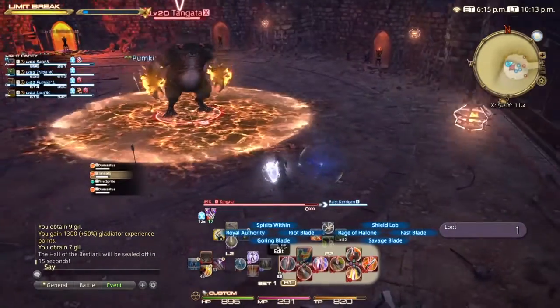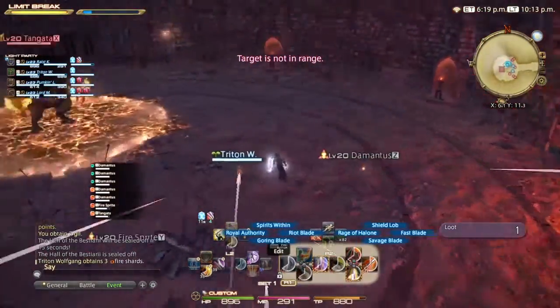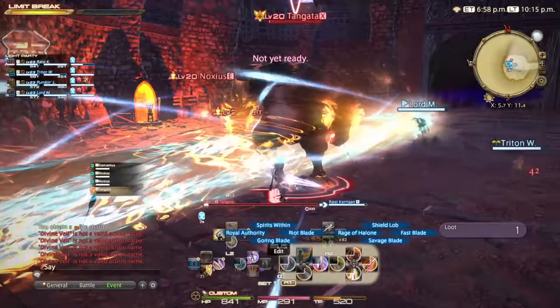Also, Demantis will show up again with a fire sprite. Have the tank grab the sprite, and DPS focus on the Demantis. Tangata will keep on this progression, so keep at it, and you should be good to go.